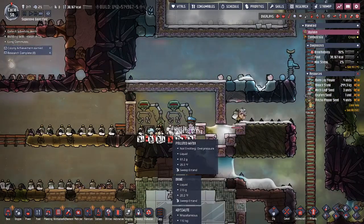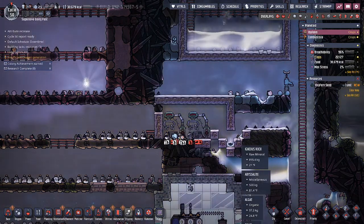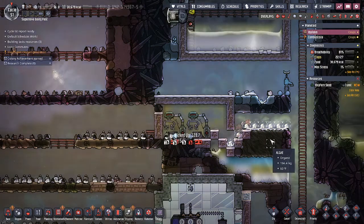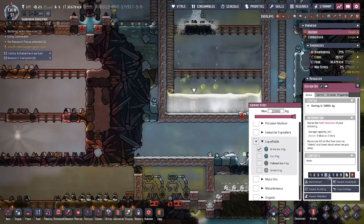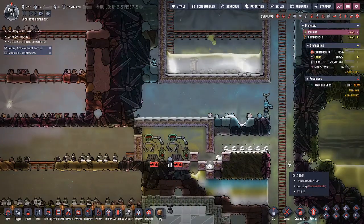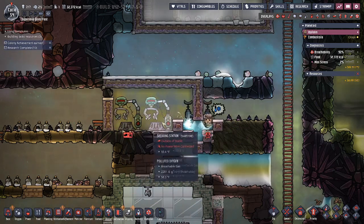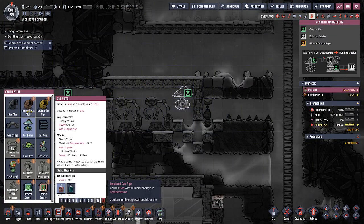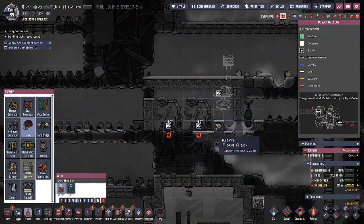We actually can't do anything until all of this polluted water gets out of here. So for some reason there was polluted water sitting right here — we have brine. We're just going to mop all of this stuff up and put in some regular water in here. We also put down some storage bins into our brine right here, and we are going to want to put the brine ice in there, just allowing everything to be cleaned up out of here. We also put down our water liquid lock for the place where we're going to shear all of our glossy dreckos. The next thing we have to do is get all of this polluted oxygen out of here, so we're going to grab a gas pump and pump it up right to here.